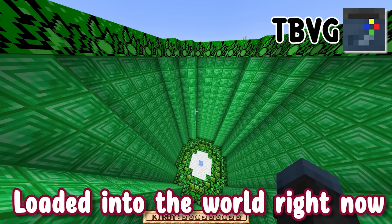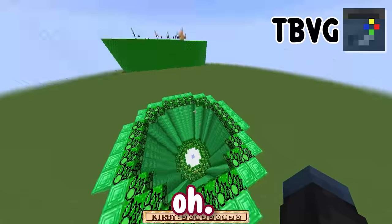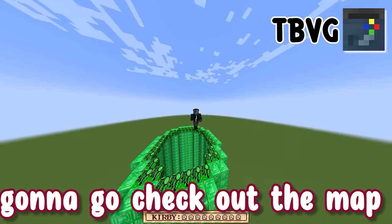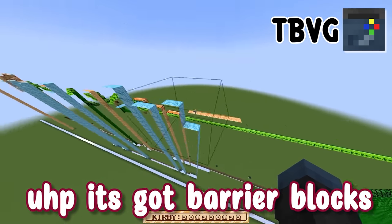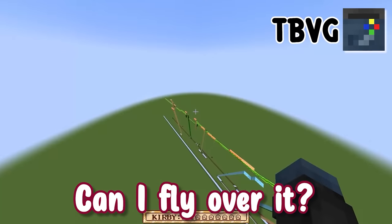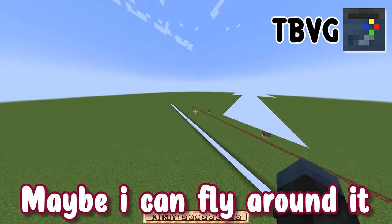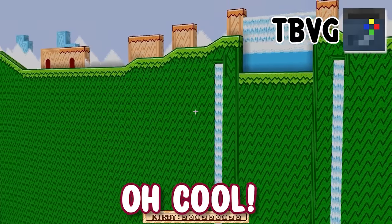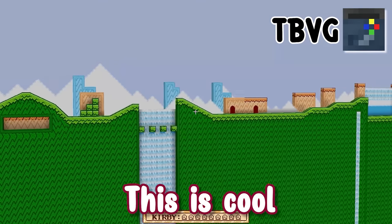Loaded into the world right now. He has no idea. Whoa. He's got barrier blocks. Wait, can I fly over it? Doesn't look like it. Maybe I could fly around it. Oh cool, this is awesome. All these little 2D map things — this is cool.